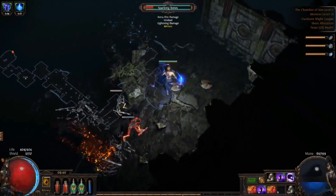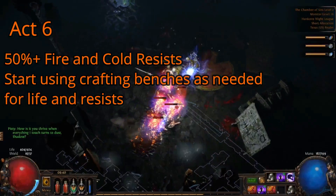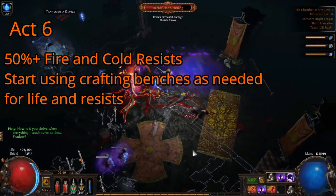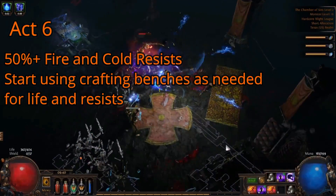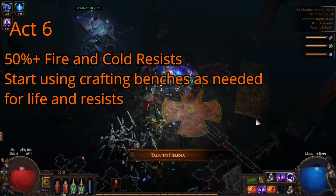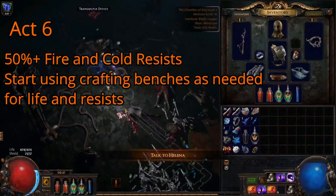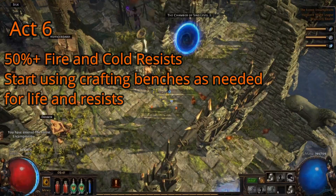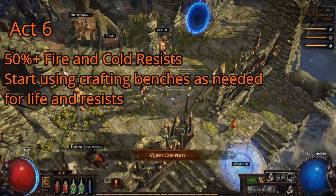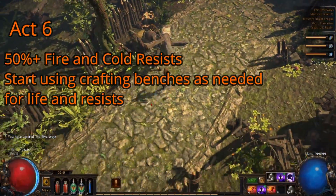In Act 6 I would recommend having over 50 fire and cold resistance at least. If you need to, you should start using the crafting bench in your hideout to get your resistances in line. The fire cannibals in the early part of the act do substantial fire damage, as does the act's first mini boss in the form of a fire beam totem. The end of act boss does a ton of cold damage, as do the monsters in the zone prior to him. You should also continue to improve the life on your gear and attempt to get higher movement speed on your boots, if that's possible.